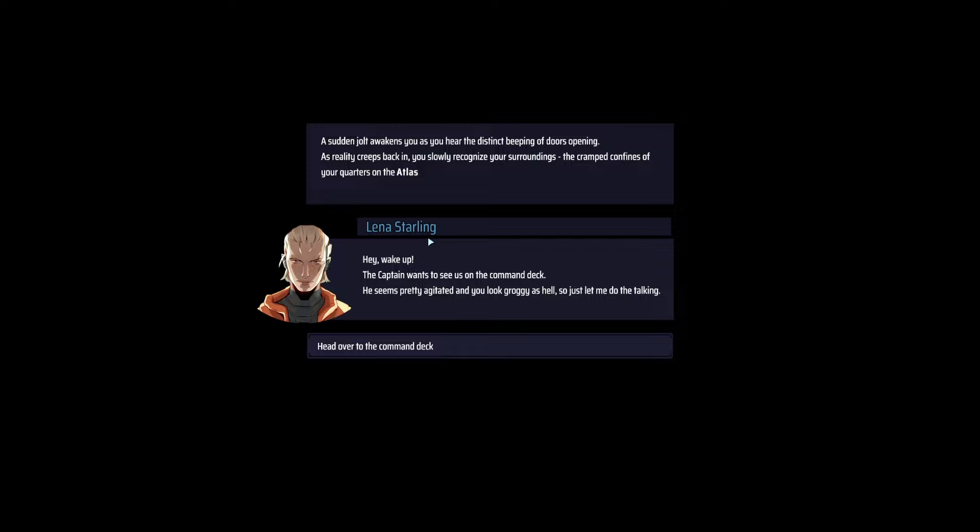A sudden jolt awakens you as you hear the distinct beeping of doors opening. As reality creeps back in, you slowly recognize your surroundings — the cramped confines of your quarters on the Atlas. The ship in the prologue tutorial is called the Atlas. A character named Lena Starling wakes us up, saying the captain wants to see us on the command deck — he seems pretty agitated.